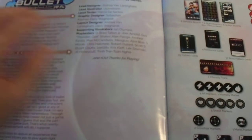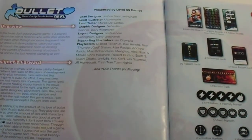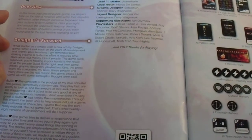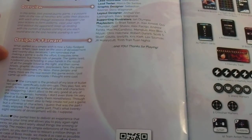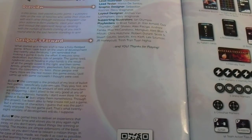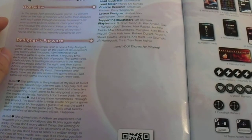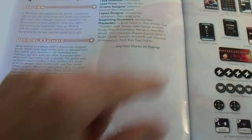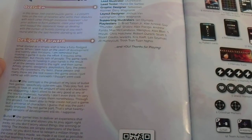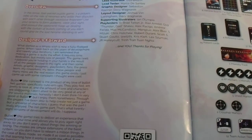Going through the rulebook: it's presented and made by Joshua from Lenningham, the lead designer. It started as a simple wish that is now a fully fledged game. Looking back on the years of development and 20-plus iterations, he's reminded that making a game requires time, dedication, and lots of people. The rulebook you're holding is the result of all the people listed — artists, graphic designers, play testers, fans, the press team, co-workers, and a boss.